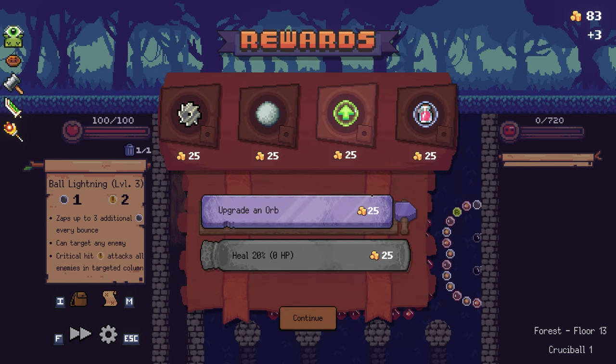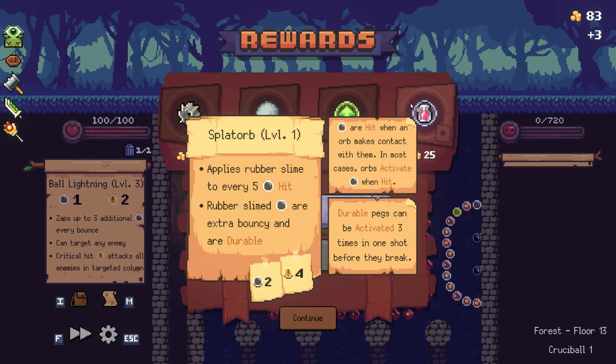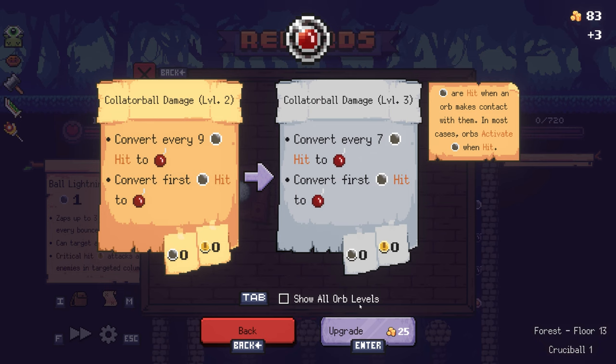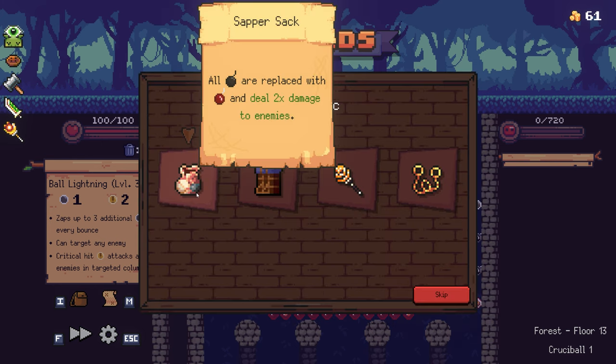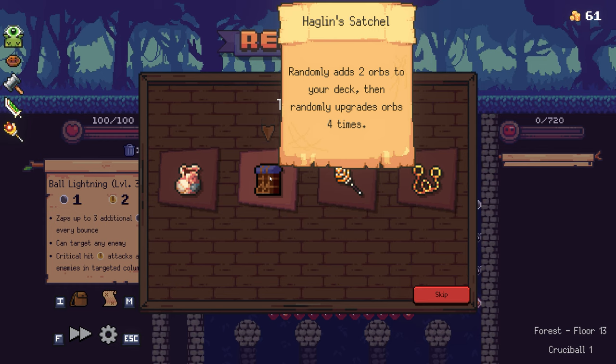Post-boss relic options — I can target any enemy, or I can upgrade again. Relic choices: all regular bombs are replaced with fiery bombs dealing double damage; randomly add two orbs to your deck then randomly upgrade orbs four times — not bad.